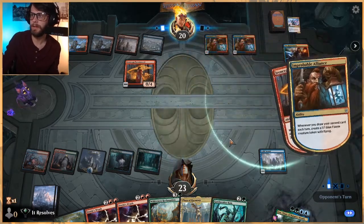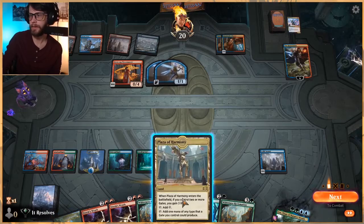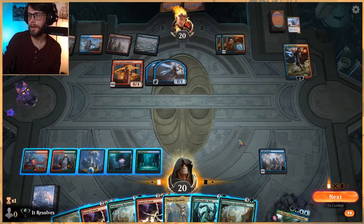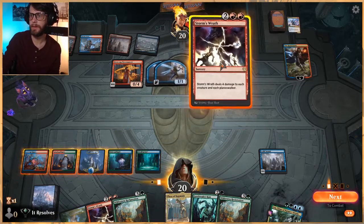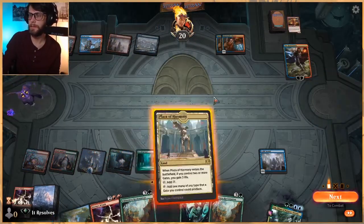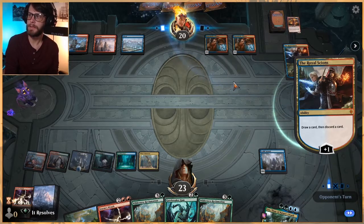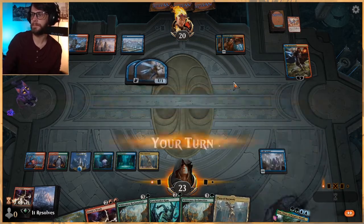They're going to deal three and then get two 1/1s, which means we're going to get a little extra value out of this. I kind of want to wait until we can kill the Scion first, but these are all annoying enough cards that I'd like to just get them off the field. So let's do this — it's going to give us a bit more time. Let's gain a little bit of life. We can always Storm's Wrath next turn as well, which I think we might do just to get rid of these two 1/1s as well as the Scions, just to get rid of their repeated card draw engine. That is pretty important.